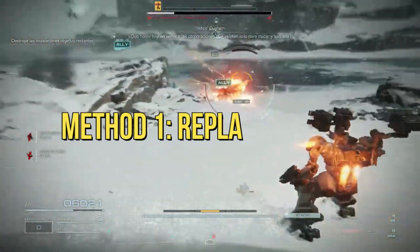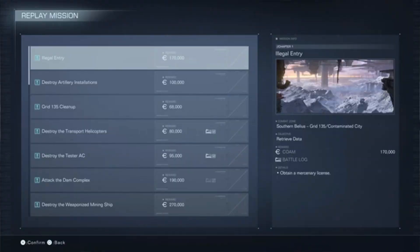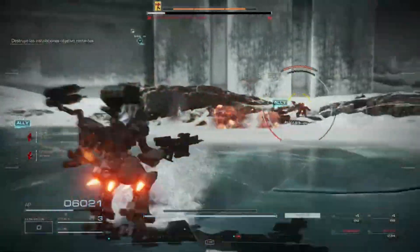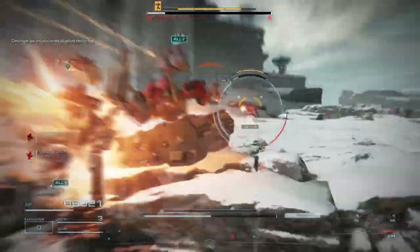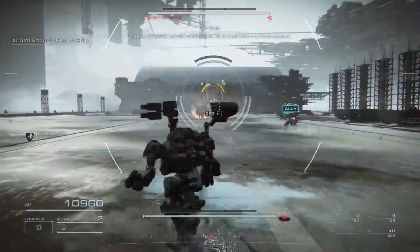Method 1: Replay Missions. Replaying missions isn't just about reliving epic moments — it's also a fantastic way to farm COAM. Seek out missions with high payout potential, like Attack the Dam Complex or Destroy the Weaponized Mining Ship. Optimize your approach, focusing on mission objectives and minimizing deductions. Speed and efficiency are key.